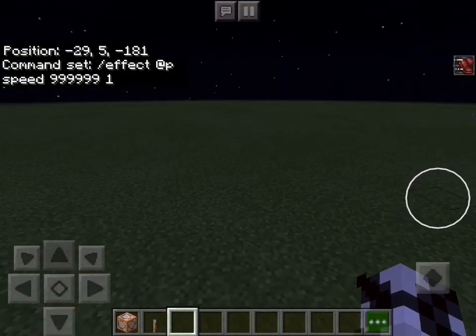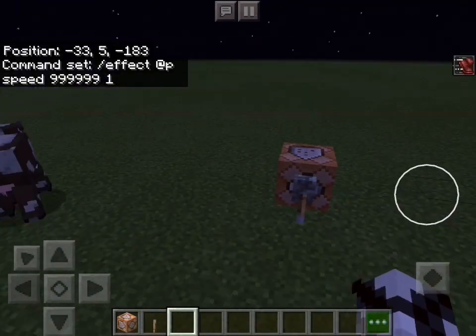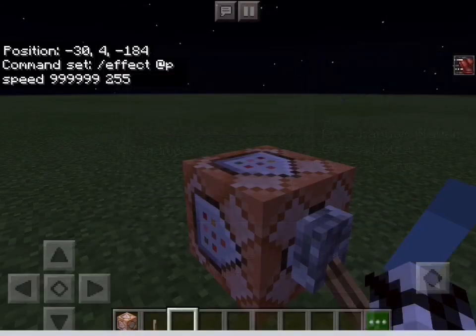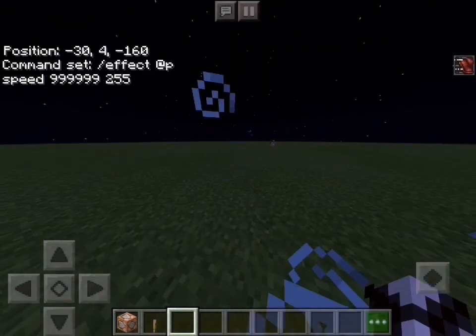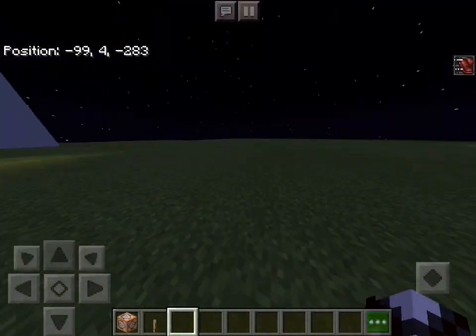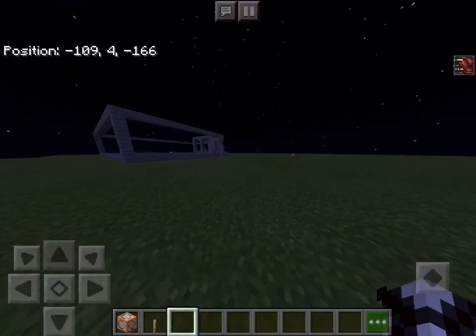If I turn this on at level 1, it's really not that fast — you just go a bit faster than usual. The highest you can go is 255, and if you turn that on, you will go super fast. I won't sprint because I'm just going to lose my way. I can just jump and in one second I'm already at my base. It's almost as fast as teleportation. It is crazy.